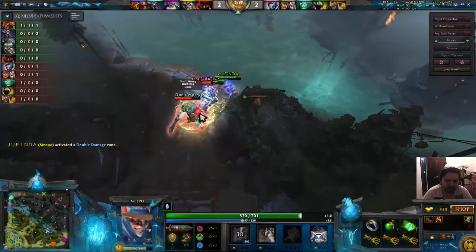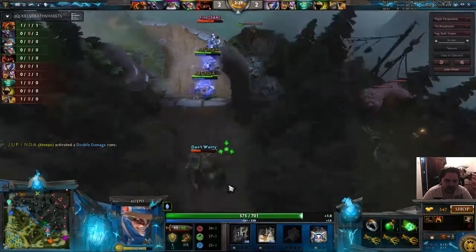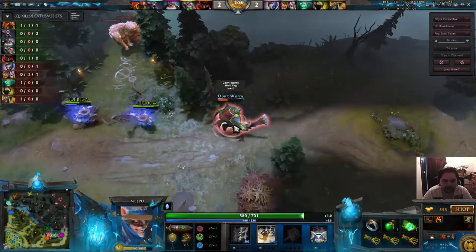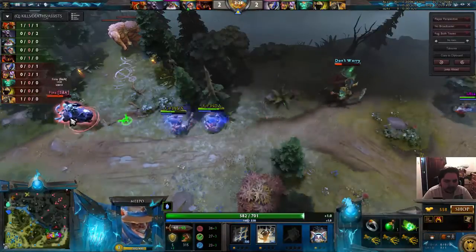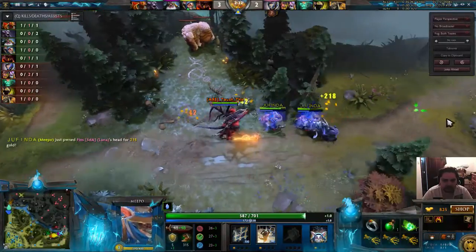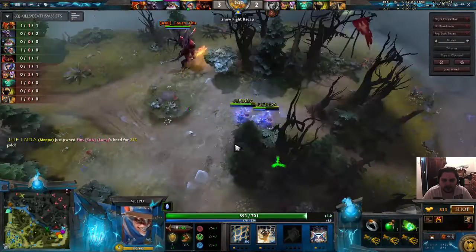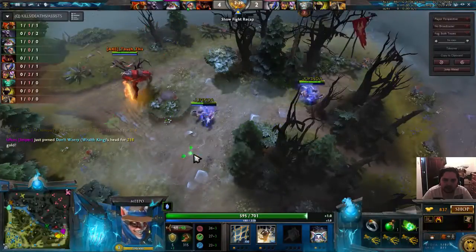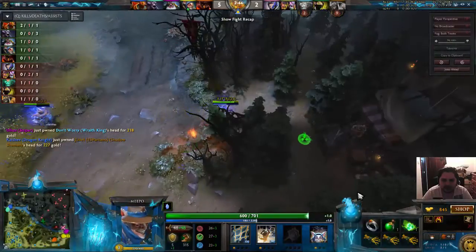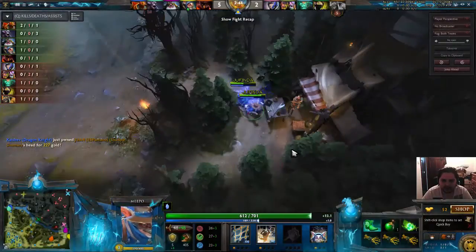And if you get contested like this then you are quite happy to fight. See the Wraith King is walking away quite low. I've ignored that Luna because she hasn't got Glaives yet, so she can't do anything. I've got reinforcements coming in from the back. Sniper's got the Wraith King — I'll give him some gold and I'll take the Luna. That's a double kill there, and I've just bought my Tranquil Boots.